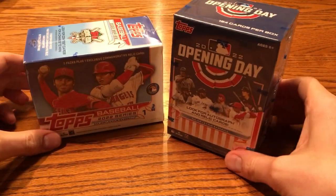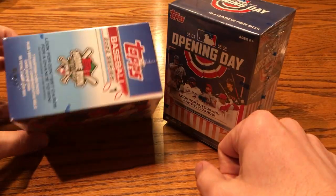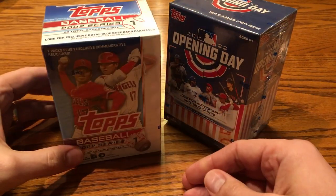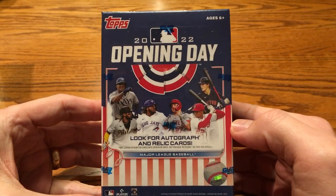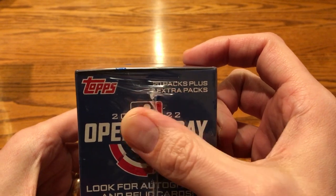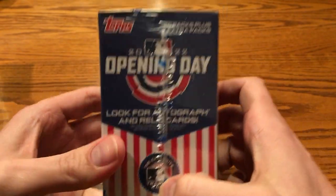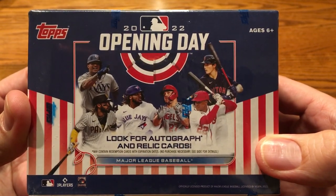Blaster boxes of Opening Day used to only be $10, but now they're $20. Series 1 blasters have been $20 for a long, long time. But I think you get 99 cards in Series 1. These Opening Day boxes are so heavy. Whenever you grab one of these, you're like, holy cow, did they put the whole set in here? Up here on the packaging, it says 20 packs plus two extra packs, so 22 packs. And down here it says seven cards per pack, so you're going to get 154 cards in every single box.